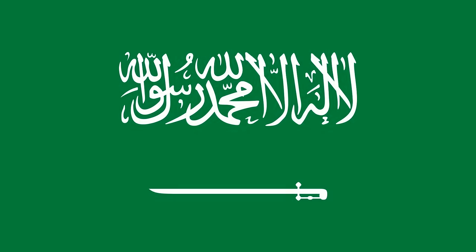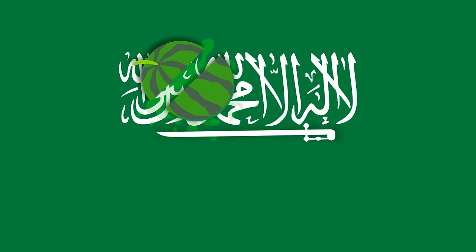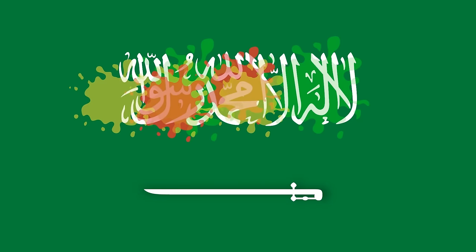Perhaps Saudi Arabia is not the first place that comes to mind when you think of food. But what if we have fruit? This is where the sword will help us — we can simply cut them in half, like real ninjas. Like real fruit ninjas.